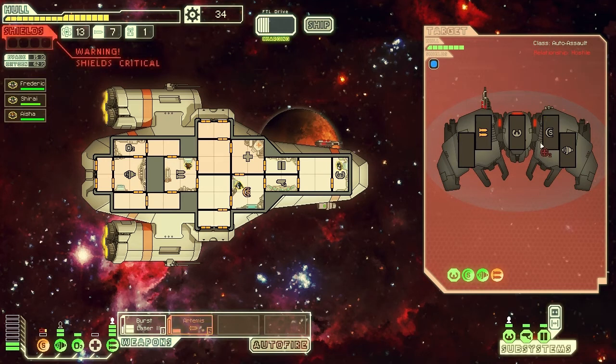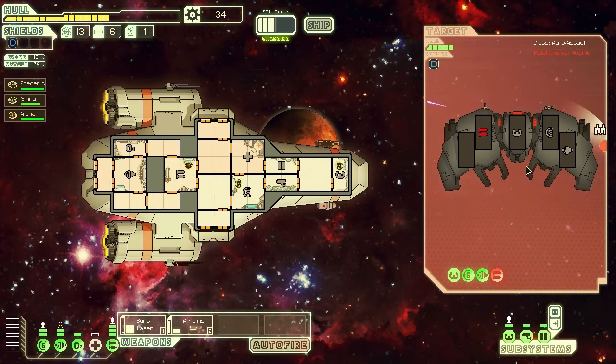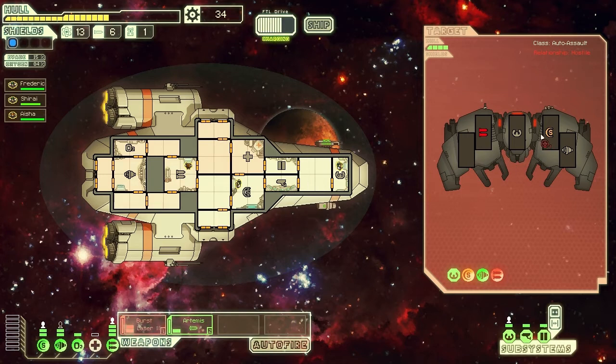We did take a bit of a hit there. I don't want to get hit by another round of bursts, so I am going to use the missiles just to drop his weapon system, and then target his shield system. We keep taking too much damage through our shields because we've only got one point of shielding at the moment, so I'm going to try and improve that next. One of the reasons I keep having to re-target after every fight is because I haven't switched on the auto-fire yet. Click on that and it will just keep continually firing at the last location you targeted.